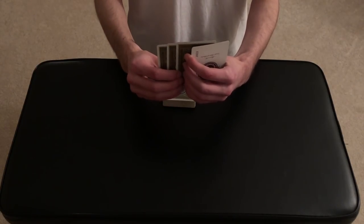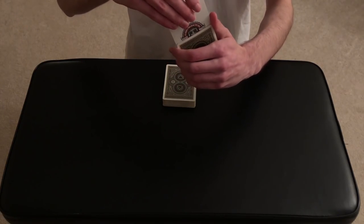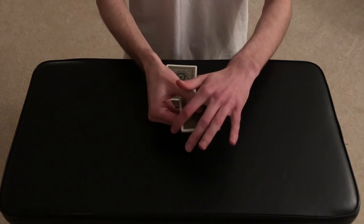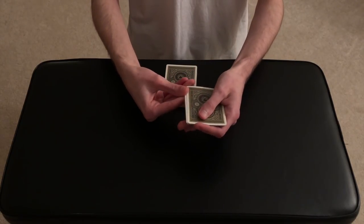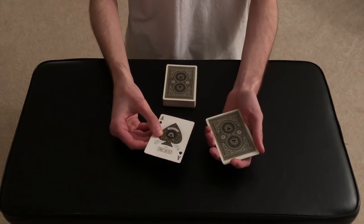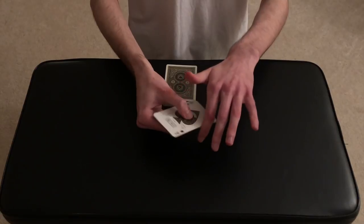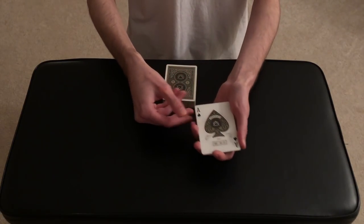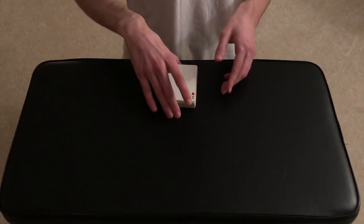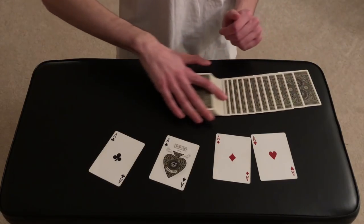So what happens if we take a joker and turn it over? I'm going to take this joker and place it somewhere in the center of the pile, facing up — the only joker facing up. I give it a little twist and snap, and you see this joker is a wild card — it actually changes into the ace of spades. Now we go one, two, three for the other three jokers, which are now the four aces.